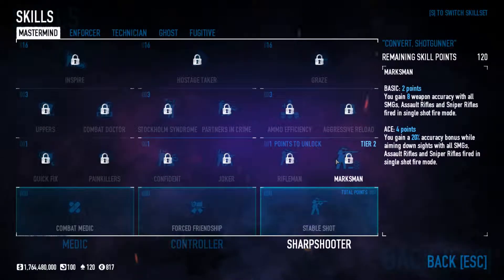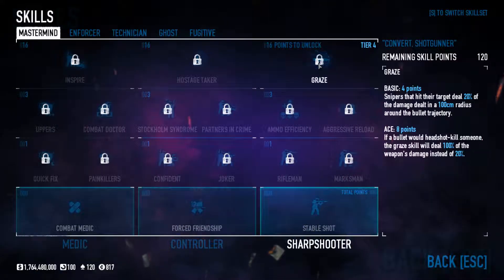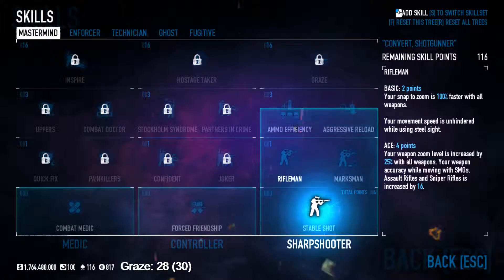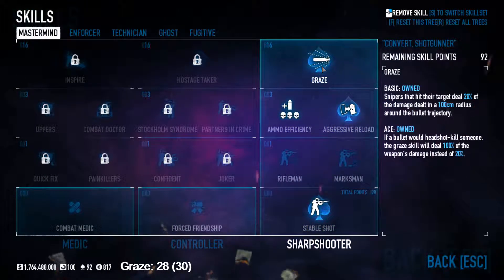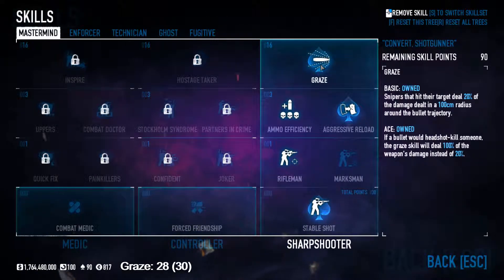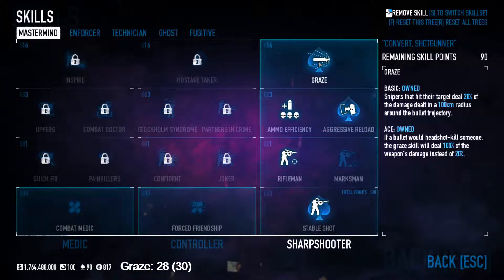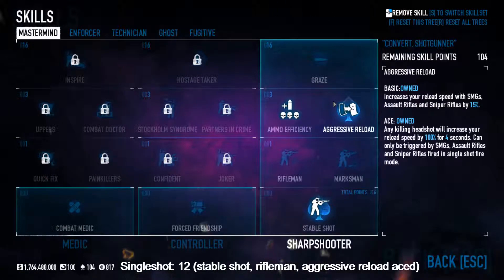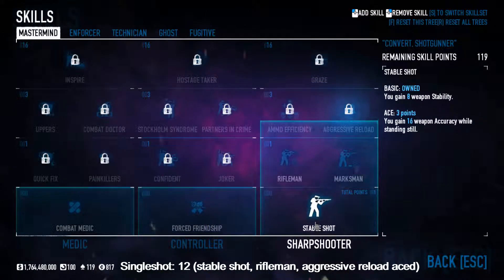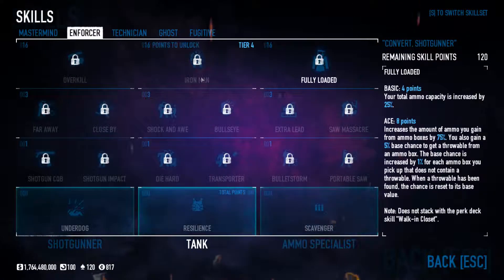Next we've got Graze — a very interesting skill if you want to run snipers or any single-shot weapons. If you're running Graze, you have to have a sniper. I'd personally do it this way — that's 28 points. Without infamy, I'd get basic Rifleman, which is 30 points. This only works on snipers, not regular single shots. For regular single shots, the setup is a bit wonky. Graze is about 28 points — it's pretty good and viable.